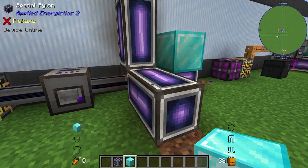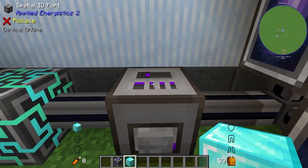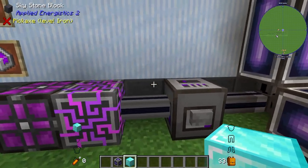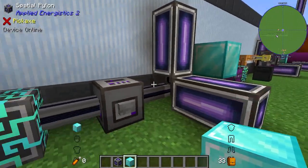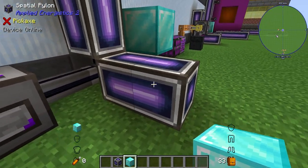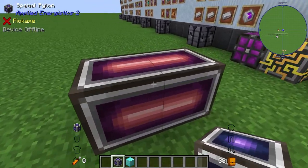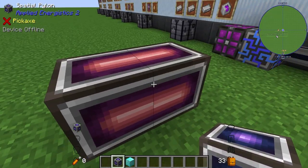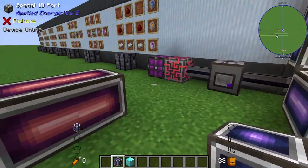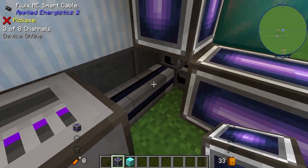Let's start with small stuff — how do you make this system? First you're going to need a controller and your spatial IO port. Something to note: you can only do one spatial system per network, meaning one per controller, or if you're using power with no controller, one per network. When you place a spatial block down it looks fine, but the moment you place a second one incorrectly your things aren't connected properly — the red line means it's wrong. You know it's correct when you've got all the purple.